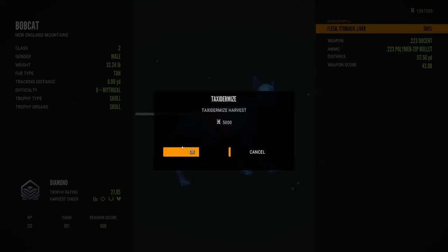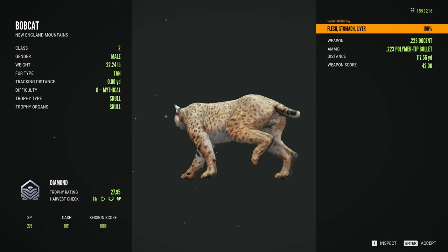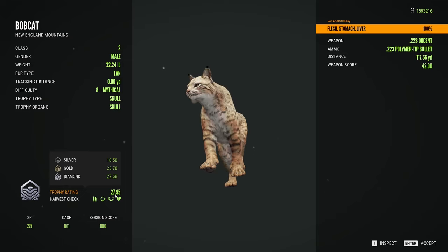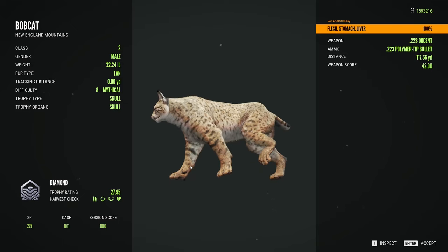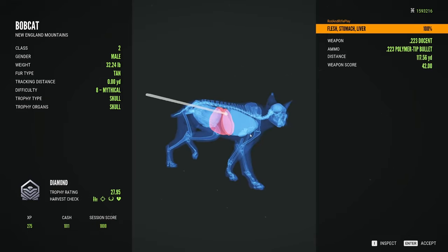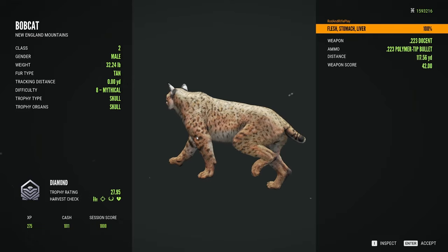I didn't even realize he was gonna be a diamond — well, he's a diamond and he barely made it. 227.95 and diamond is 227.68, so he's at 8 mythical. Nice little bobcat. I'm gonna cut back to when we are going to go get the Mexican bobcat.